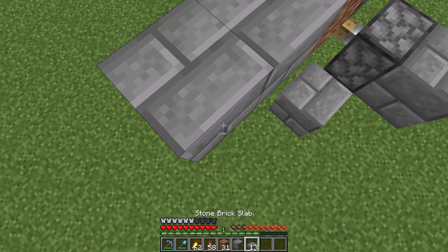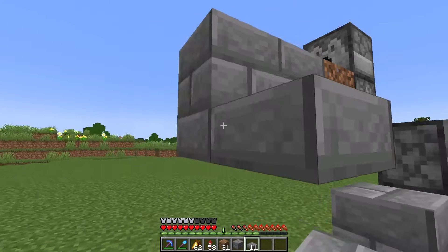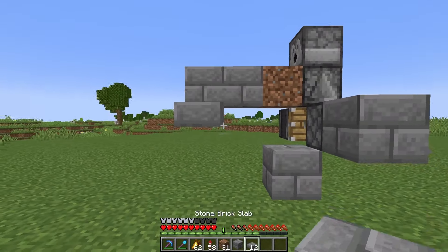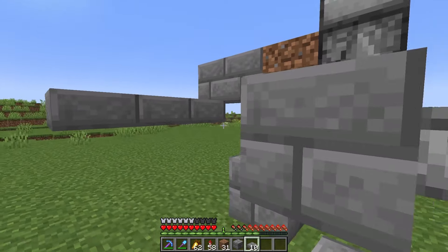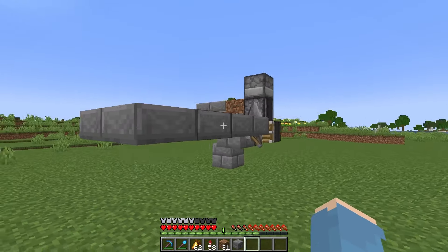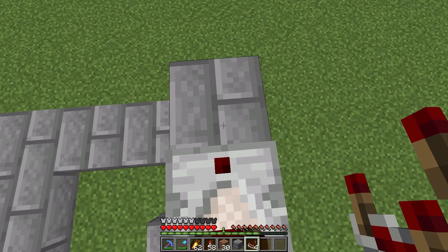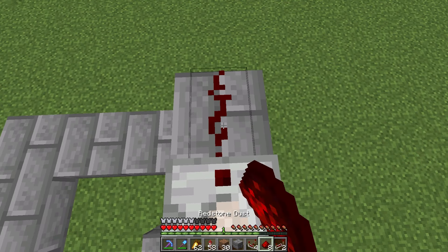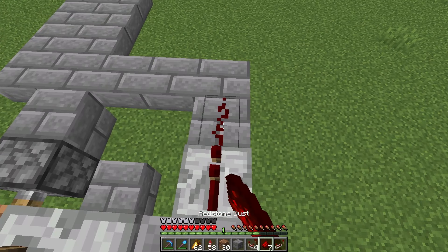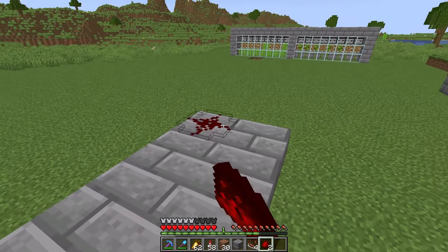Now just place two blocks right here, then two slabs. Break this one and just follow along with the following slabs. Now we come to the redstone: place a comparator right here, then redstone, a repeater, more redstone, another repeater, and redstone at the following spots.